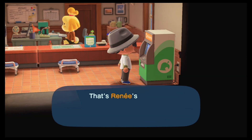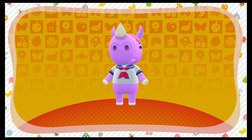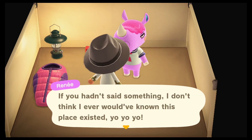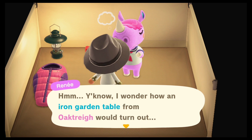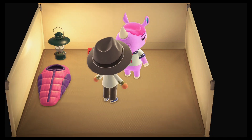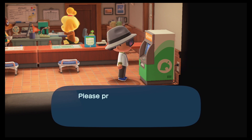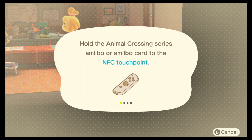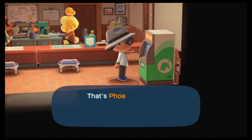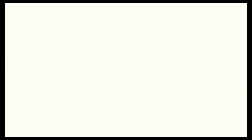So what's left now is to invite Renee back for a third day and hope she gives us something we don't have — we've still got five left to collect. Come on Renee, give us a recipe. Iron garden table. I think I've got that one as well — no new DIY given, I already have that one. But it was worth a try. After you've delivered the third souvenir, she does ask to move in, but I said no in this case. I might think about it later, but let's invite Phoebe now to see what set of DIYs she gives.